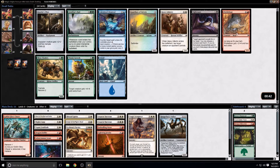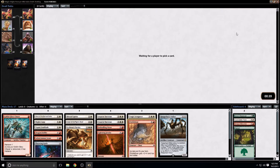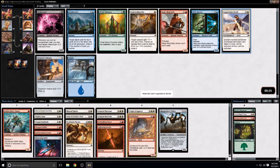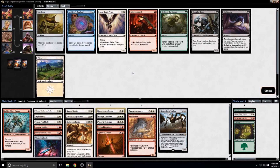I guess when I draft I tend to draft aggressive decks with lots of two-drops. Here we have a removal spell versus a combat trick — I would love an Enshrouding Mist, but I think Suppression Bonds is just slightly better in this situation. Being that I'm making an aggressive deck though, I may have wanted to go the other direction.